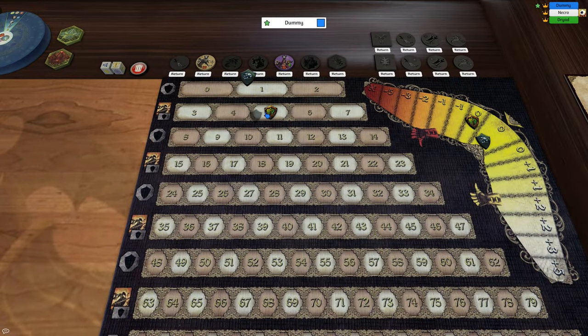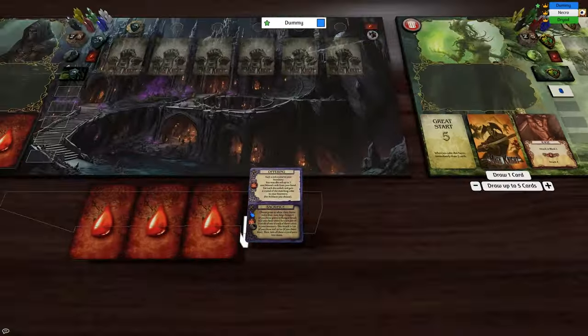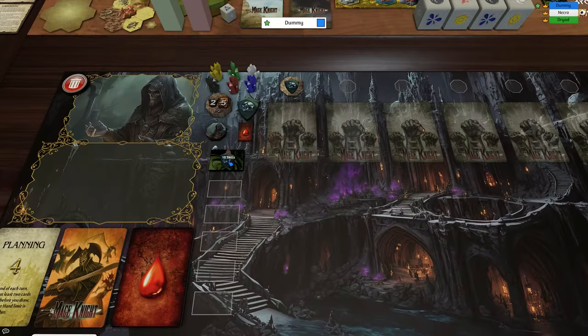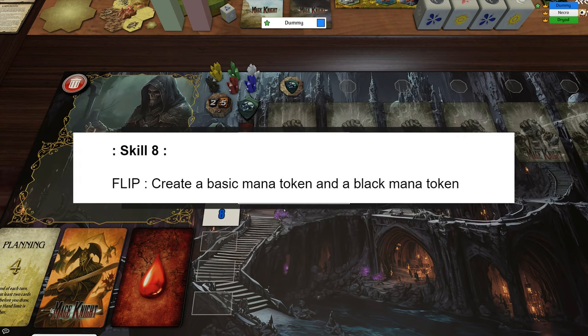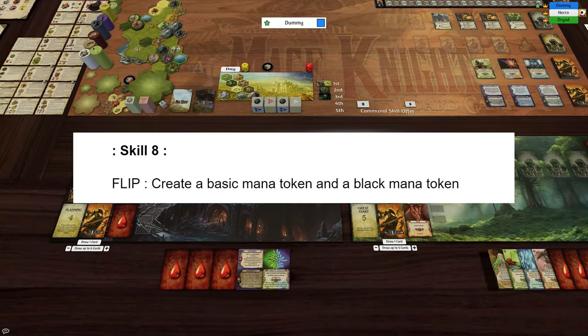Still, we get 5. We get a faction hit, we get to choose a spell — we'll take offering. We'll take this crystal generator. And we'll draw our skills, we have 6 and 8. 6 is also the Tesla expansion one, and 8 is — we'll take 8: create tokens. So 8 is flip, create a basic mana token and a black mana token.